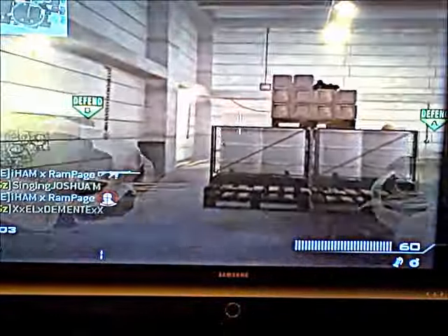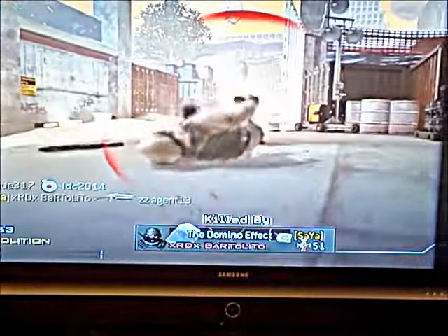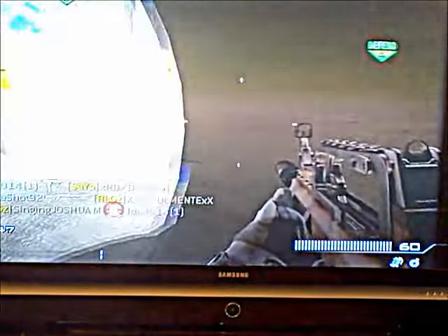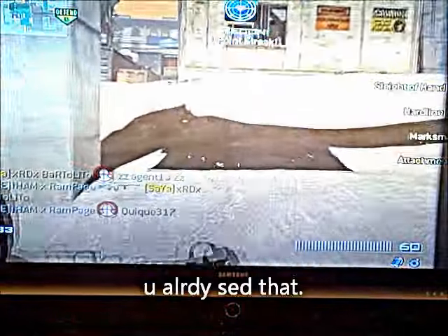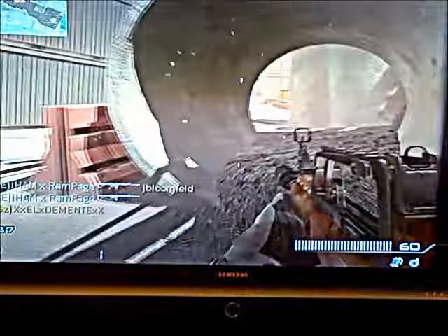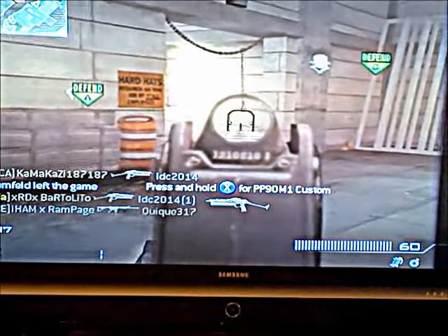The first perk I have running on this class - my favorite class by far - is Sleight of Hand Pro. Regular Sleight of Hand lets you reload faster, which you probably already know. But the pro version means that you swap weapons faster, which is really useful.